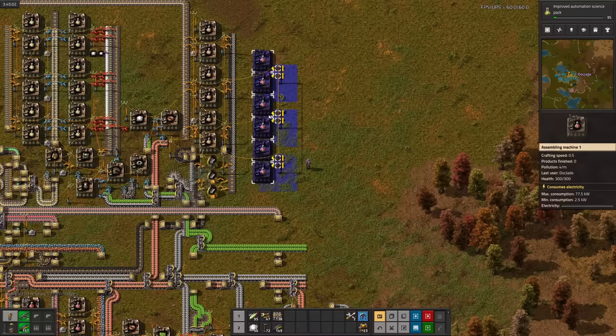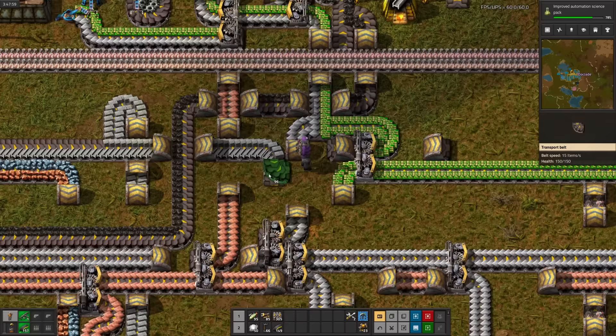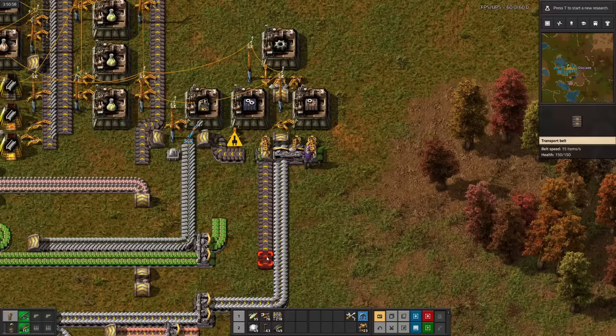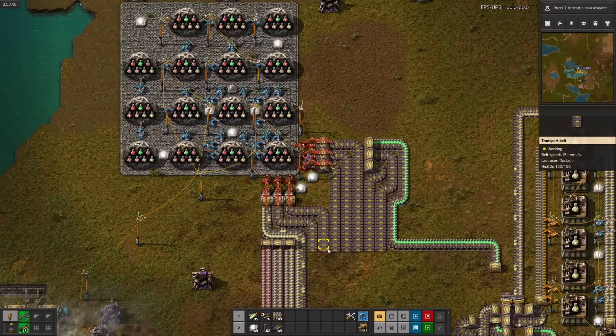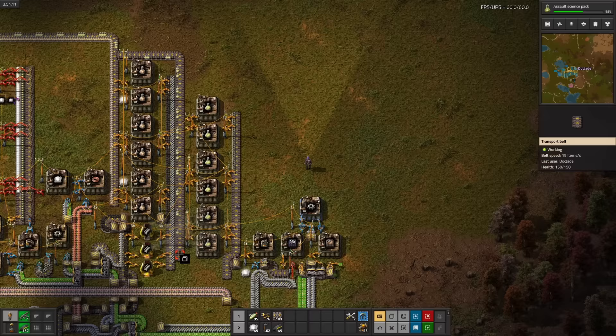Back to science packs. Next up is improved automation science, which takes steel furnaces and assembling machine twos. After running steel and stone bricks over, that's the furnaces done. Now for the assemblers. Not too hard either. The craft times are pretty long, but we get 30 science packs per craft — that's 29 more than one. After some more psychosis-induced belt weaving, let's get started on the next one.